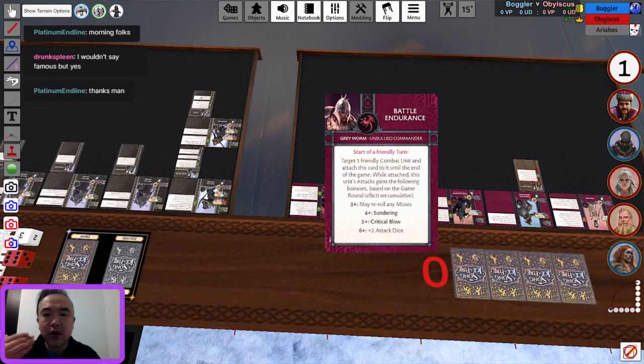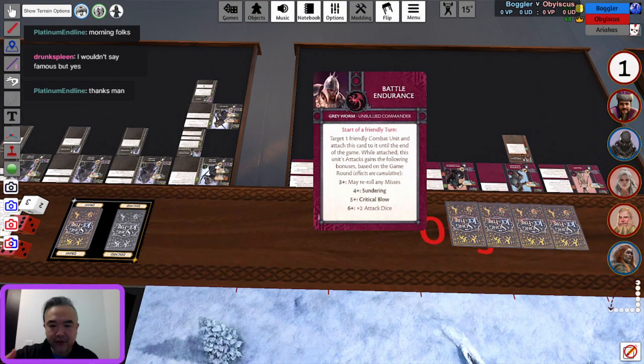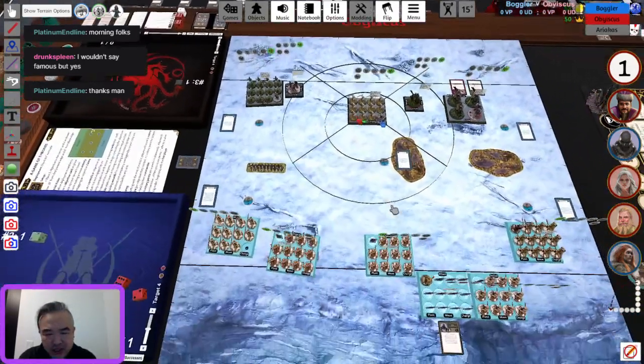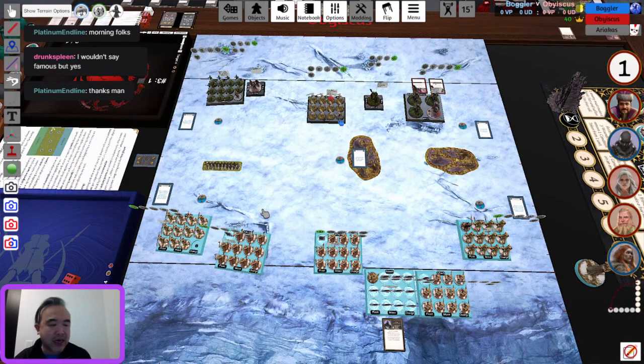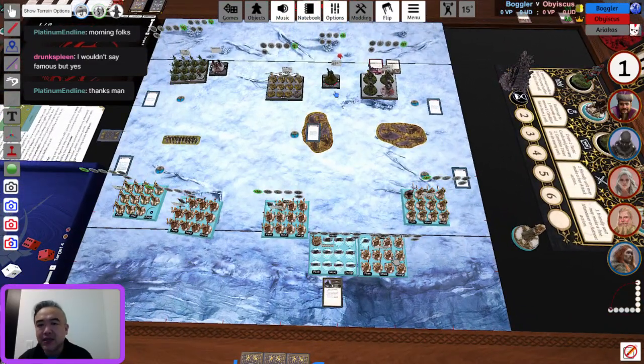Re-rolling shots on your own, getting Sundering on your shot, getting lethal blow — it gets quite nasty as the game progresses. But of course you need the game to progress into late rounds like 4, 5, and 6, which doesn't always happen — especially in a scenario where commanders can accelerate points. That card has a lot of potential and will be better in the next iteration when commanders don't score bonus points. It's now down to Boggler to activate his last two units.